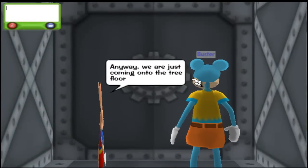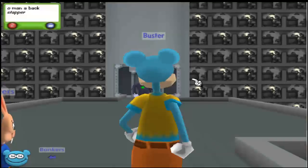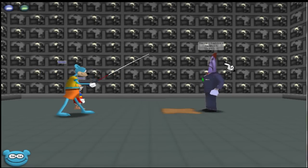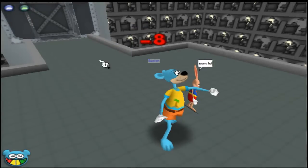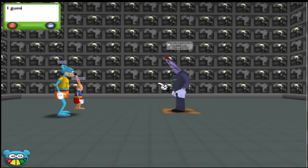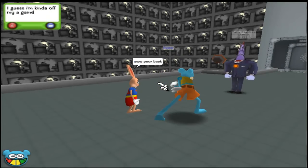Third floor. One cog — a backstabber. Buster chooses the five-dollar lure and Bonkers chooses quicksand. The lure misses and the cog attacks, hitting Buster for eight damage. They keep going with another lure — this time it works. And the throw works also.